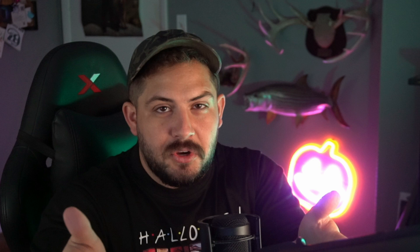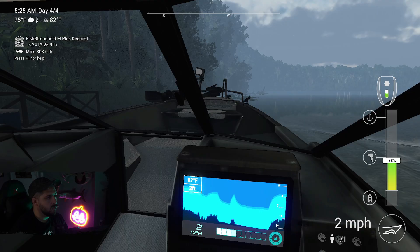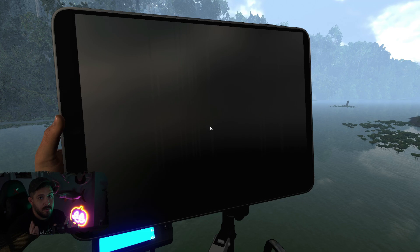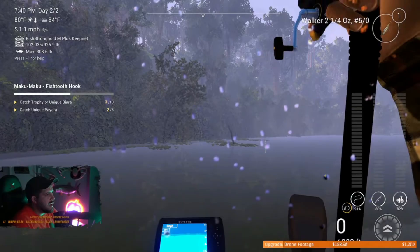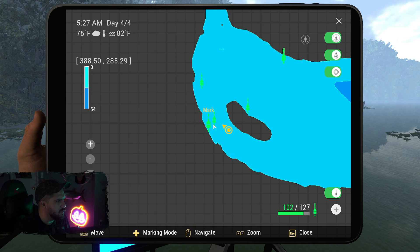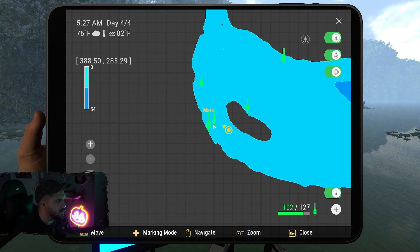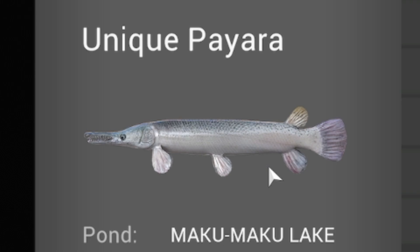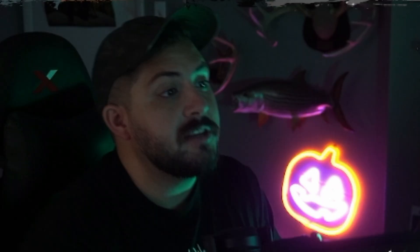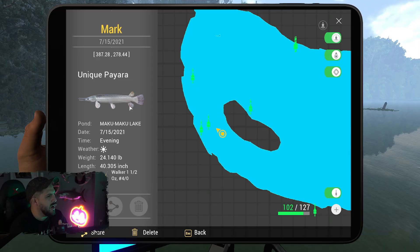First thing you should know for the unique payara: I have a few different spots I was using during the live streams. I'll zoom in to show you exactly where they were — right around here. We caught a few unique payara, about three of them, using a walker. We were throwing a walker trying to catch whatever we could because in the past this is where we caught unique payara. It worked out — we caught three. But after that I was struggling to catch another one.